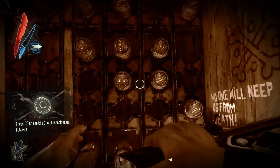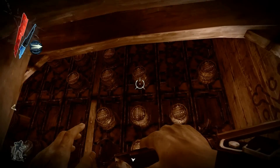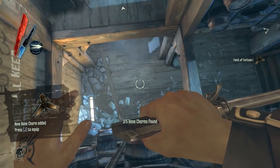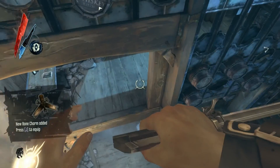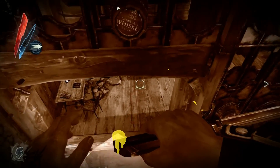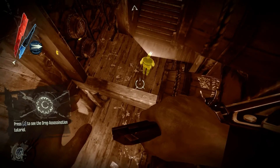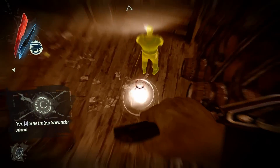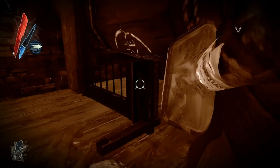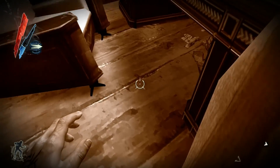There's also a bone charm in here coming up — another one that I think people could easily miss. Pop down here and using these barrels to climb up, there's a bone charm up top. That Twist of Fortune is pretty nice — it's always nice getting a full mana recharge out of nowhere. All that's left for me to do here is choke out this guy, hide his body, sabotage the distillery, and then go back to Granny Rags for another rune before moving on from this area.